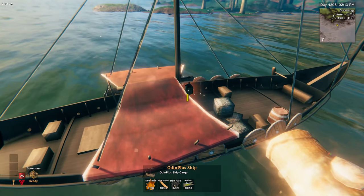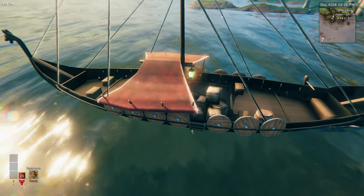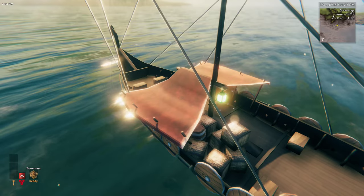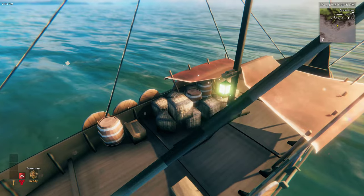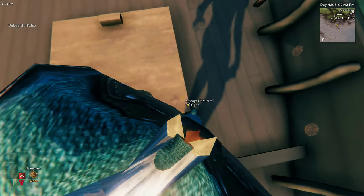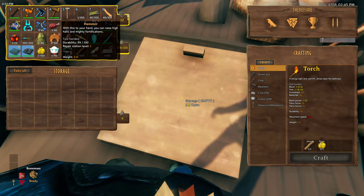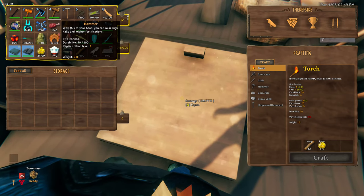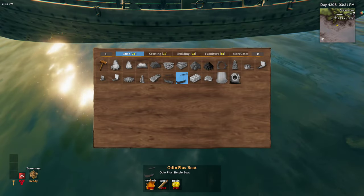The ship itself has a red awning covering the deck, and there's a light on the front which is always lit — you never have to worry about filling it with fuel. There are crates and barrels on the deck, but they cannot be used for storage. However, the cargo hold can be used, and it actually has a large inventory with 32 slots, which is much more than what the longship in the vanilla game offers.